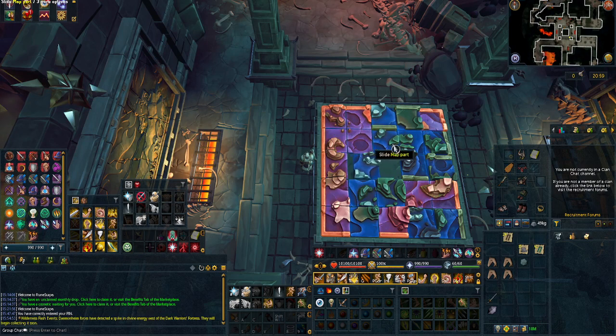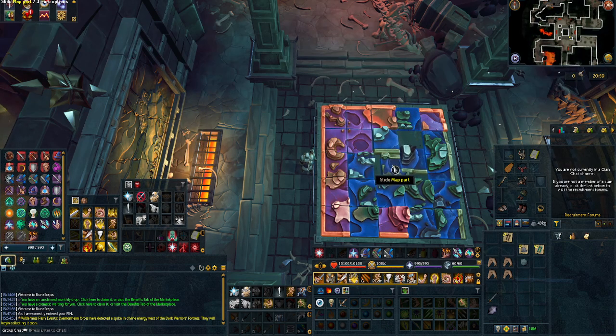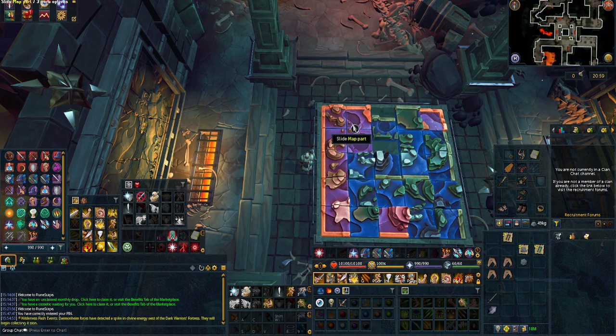Now we just make our way along the top border. The same thing applies: you want to move the pieces pretty much one tile before they're in the correct spot. That way it's not connected incorrectly. Then move that piece, and there we go — we now have the top and the left side correct.